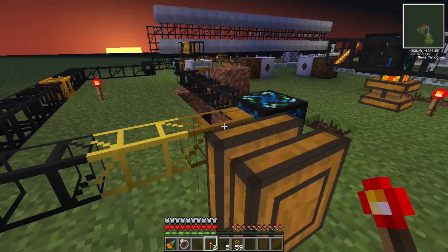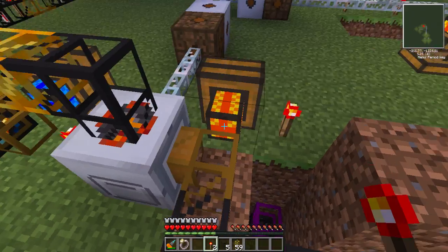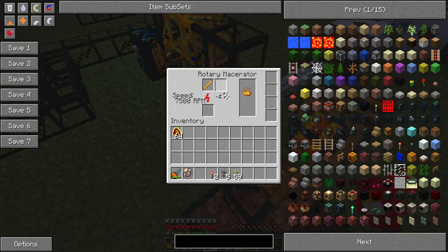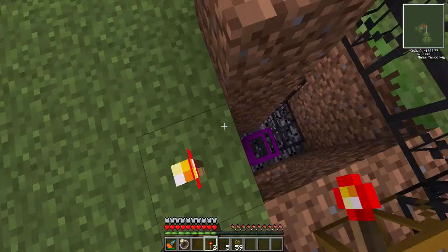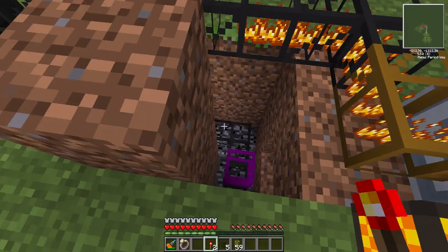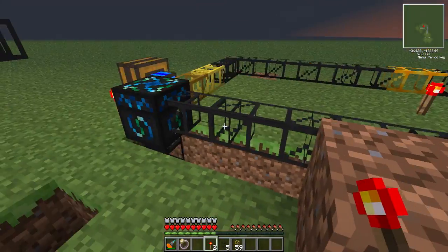Before we do that, I wanted to show you some stuff I've installed in this one. This is like an overflow pipe — so when it overflows, when all of these get full, it throws it this way and down to this obsidian pipe. Obsidian pipes collect items that are thrown around, and it will just pipe it back all the way up, back into this condenser, as if it just went through that pipeline.